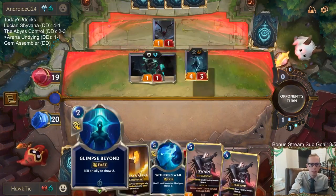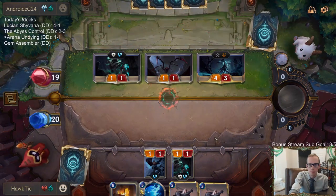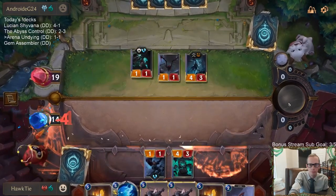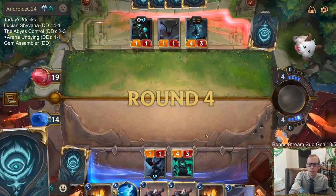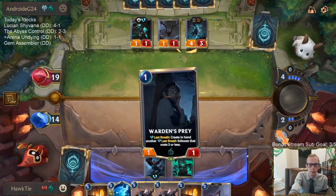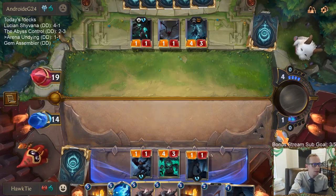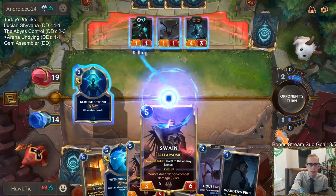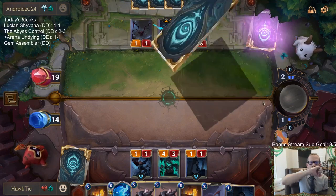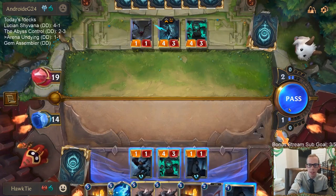Alright, Curse Keeper will go with the Glimpse Beyond. We have a lot of five-mana cards and we're at four mana — not the best combination. I'm planning on playing Swain first, try to block Kalista. We'll have the four-three blocking Kalista as well. I think I'm planning on doing that next turn.